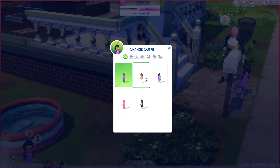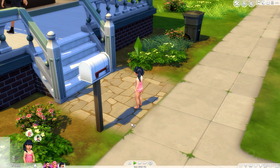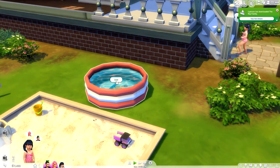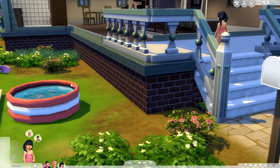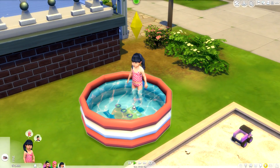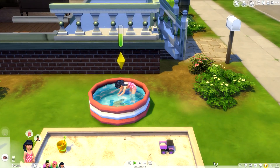I'm going to throw her into this little number right here. If you guys want to download some cute little bikinis for your toddlers, I will link them down below. So now she's all ready to go ahead and swim. Let's have her use the pool — I have not seen these animations in person quite yet, so I'm very excited. There she goes! She's splashing — oh my God, she's splashing! She's having such a great time.